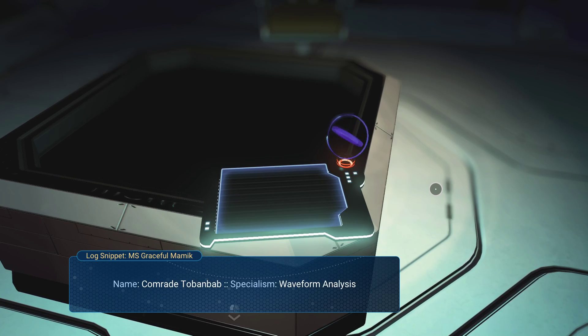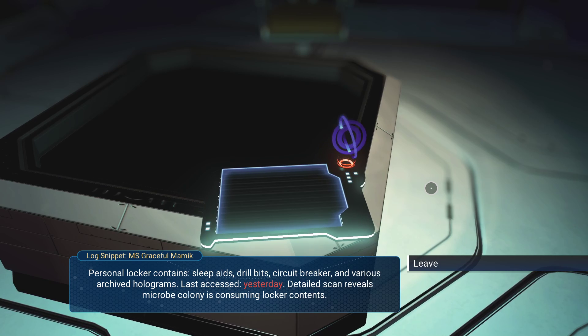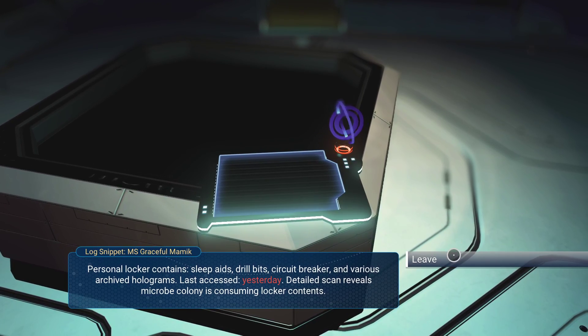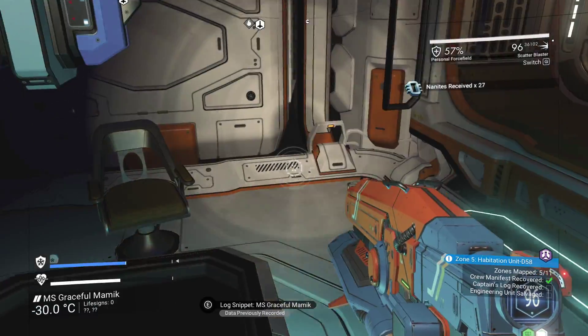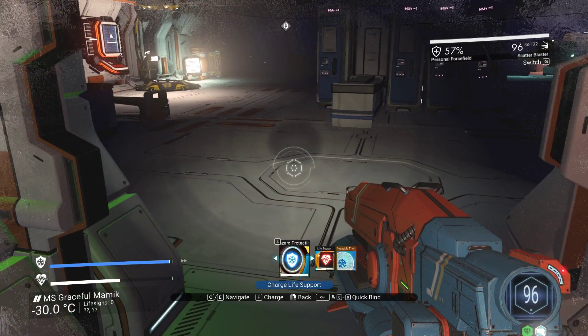Partial equipment record follows — specialism: waveform analysis. Personal locker contains sleep aids, drill bits, circuit breakers, and various archived holograms. Last accessed yesterday. Detailed scan reveals microbe colonies consuming locker content. Sounds very nasty, actually.